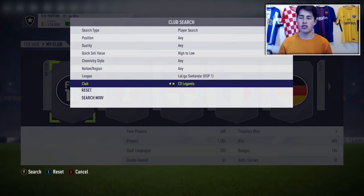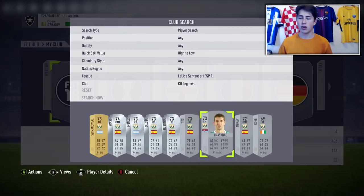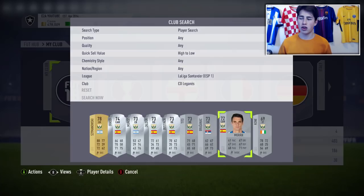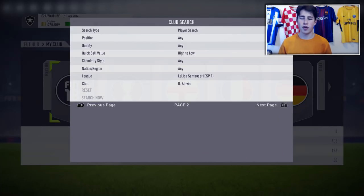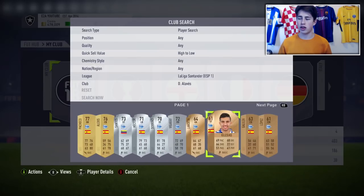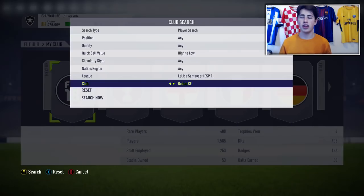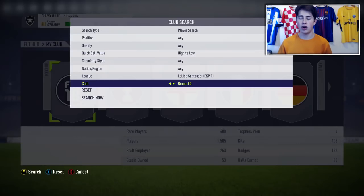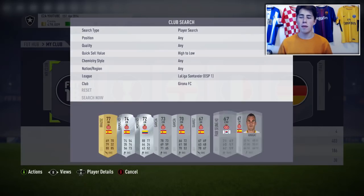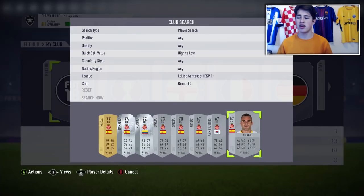Looking at La Liga, look at those teams that have just been newly promoted that don't have too many gold cards at all. CD Lecanes, for example, they have tons and tons of silver cards - they'll rise up a lot in price. Alaves have very few gold cards or even silver cards, so they'll probably have bronzes rise in value too. Obviously teams like Barcelona and Real Madrid don't have silvers and they're not really going to go up. Getafe is another team - they have a lot of silver players and not too many golds. Gerona is yet another example. Make investments from these sorts of teams that just don't have many gold cards, as these silvers are going to be rare and rise up a lot more in price.